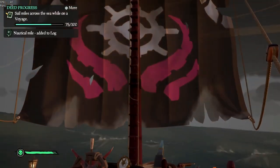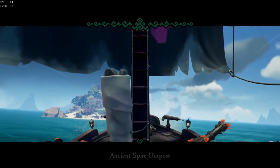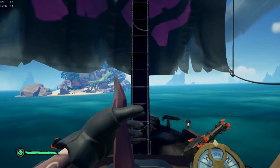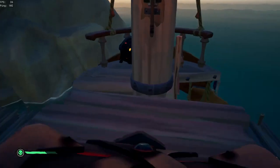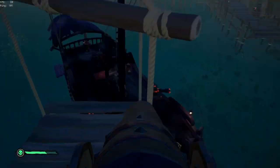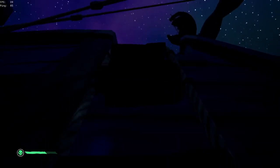Once I had attained both chests, I made my way to Plunder Outpost. I was going to sell the treasure from the maps, then bury the Ashen Chests on another island. Once I arrived at Plunder, I noticed another sloop on Barnacle Cay, just north of the outpost — very conveniently, the island I wanted to bury the treasure on. However, after moving the Chests of Legends to a safe place just in case, I sold everything, and the sloop had vanished.